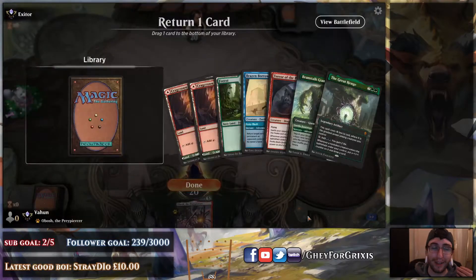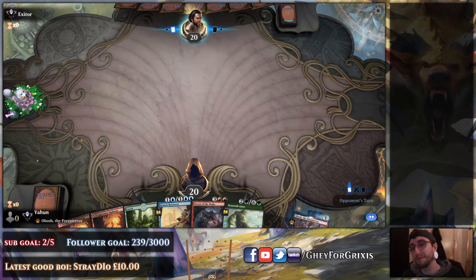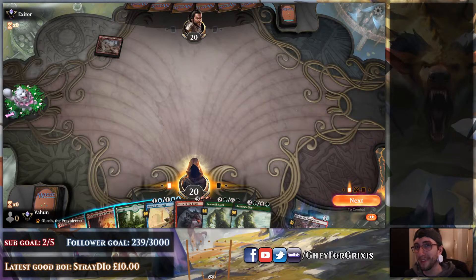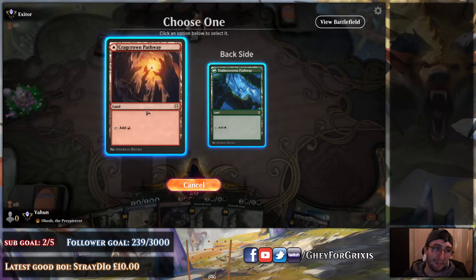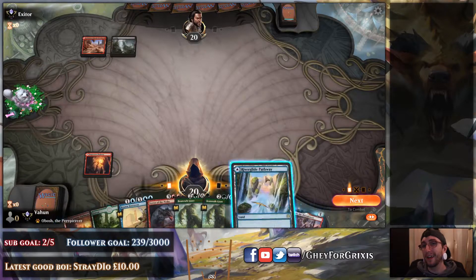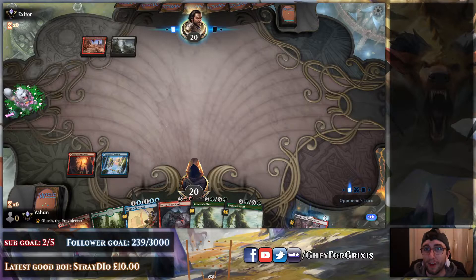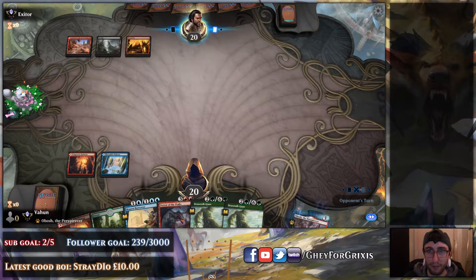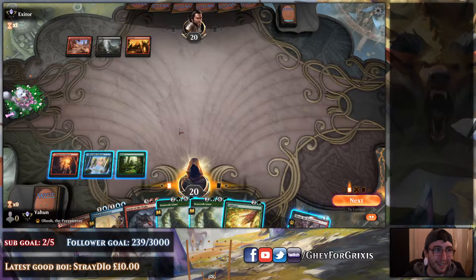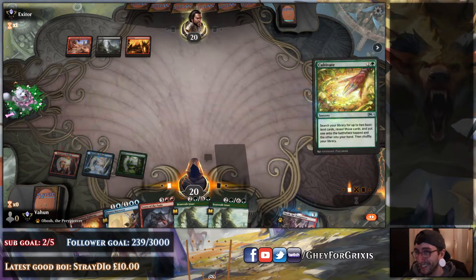Another hand that had the Genesis Ultimatum, but we had to mull that one because the rest of the hand was just completely unusable. It's possible that hand would have been keepable, but the next few draws would have had to have been specifically really good. So we're up against Rakdos again, except this version is very, very odd - like Artifact Rakdos with Ugin. I don't get it, honestly.